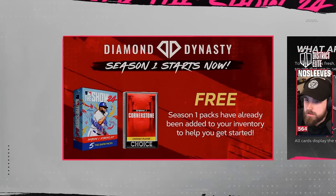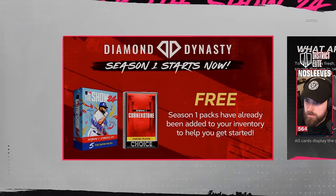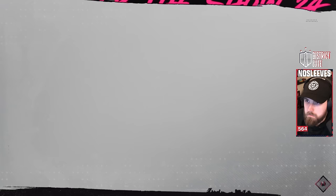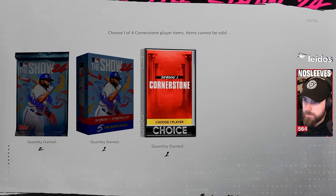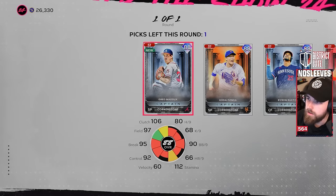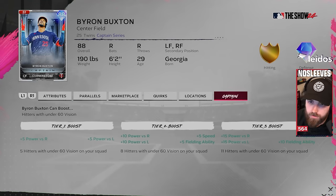If it didn't pop up when you first went into Diamond Dynasty, go back to the main menu, choose Diamond Dynasty, and you'll see banners describing Season 1 and how it works. Every new season you get a free Cornerstone Player Choice Pack as well as a bunch of different show packs. Your Cornerstone Player is going to be very important, especially early on. Scroll over to the last banner, click Open My Season Packs, and you'll get your Cornerstone Player Choice Pack.